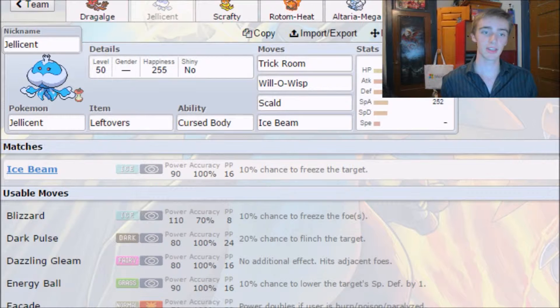The first change I made was giving Jellicent Scald instead of Water Spout, since Water Spout wasn't very effective because a lot of people will attack Jellicent to try and stop Trick Room.